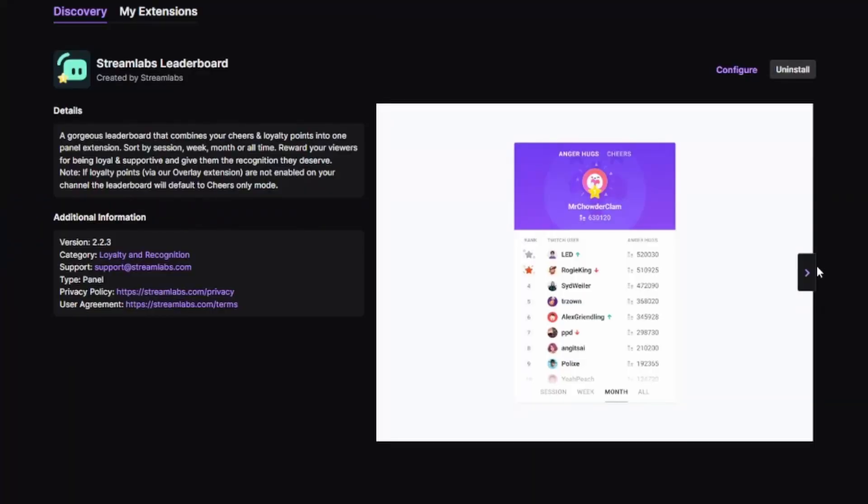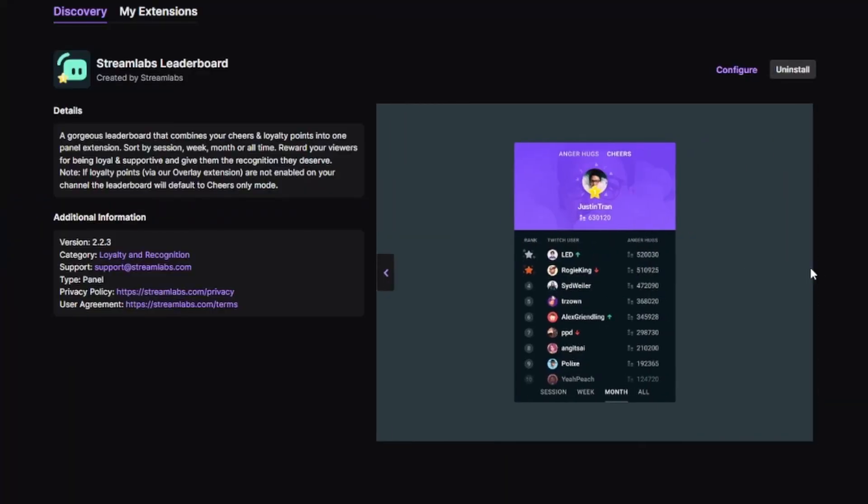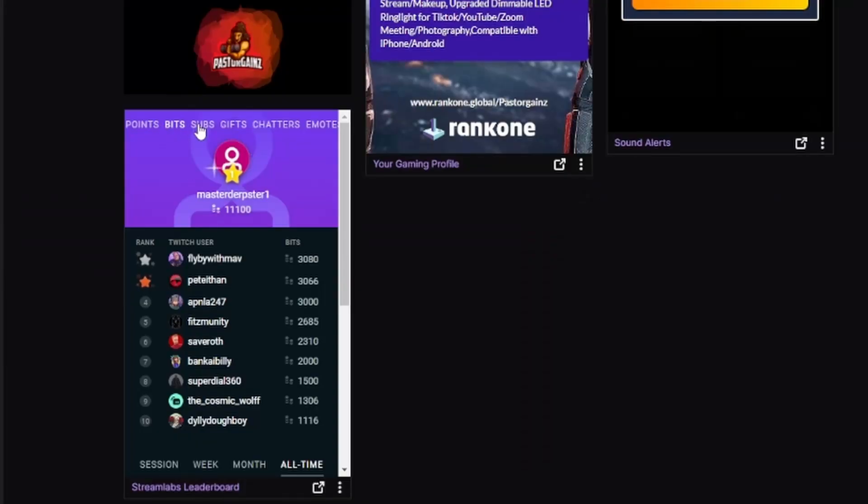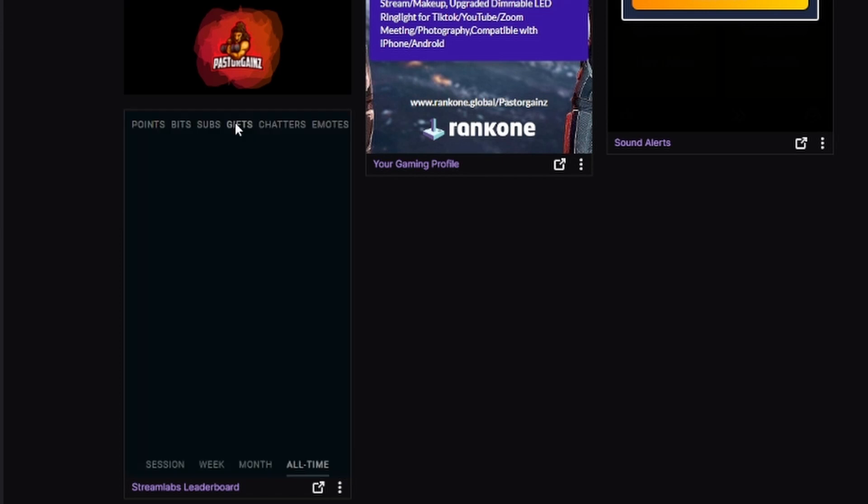Coming in at slot number four, we have the Streamlabs Leaderboard. This allows your chat and your community to see who's gifted the most subs, who's donated the most bits, who's subbed the most, and how long people have been following. It is a great extension — pretty self-explanatory for what you get, but if you're looking to keep track of all that stuff, this is the extension that you want.